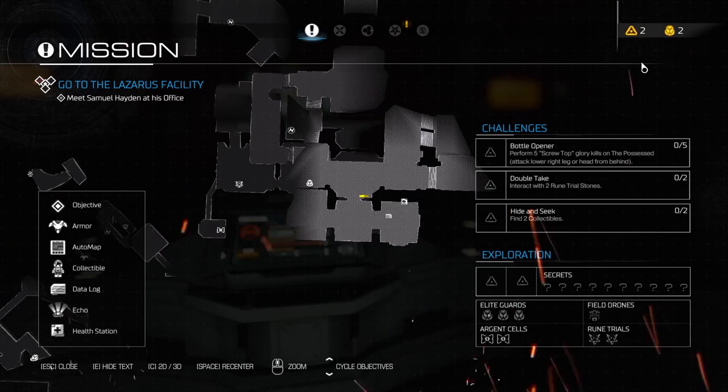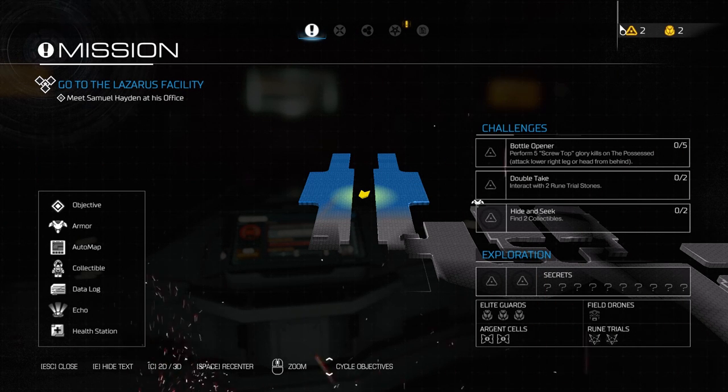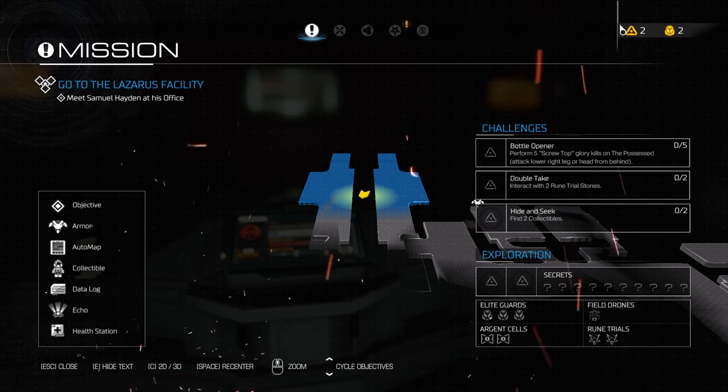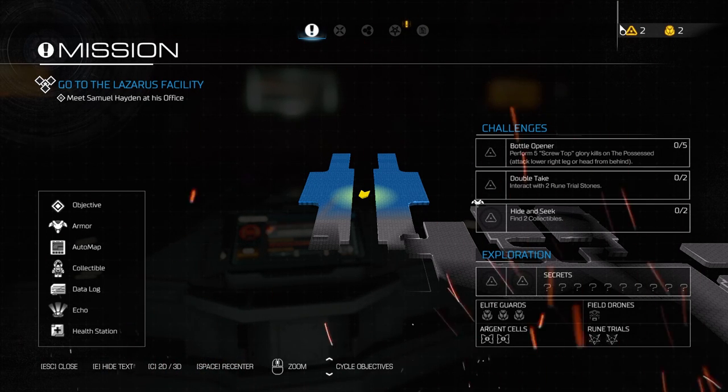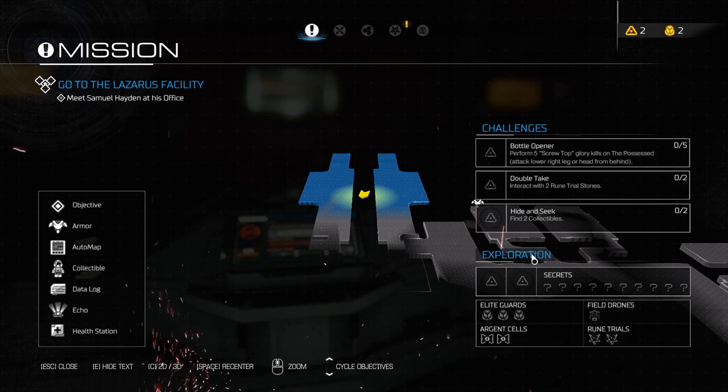Let's see what other challenges are for this one. The bottle opener - perform five screw top glory kills on the possessed. Attack the lower right leg, or the head from behind. Double take - interact with two rune trial stones, which we will obviously because that's the only way we're going to 100% it.